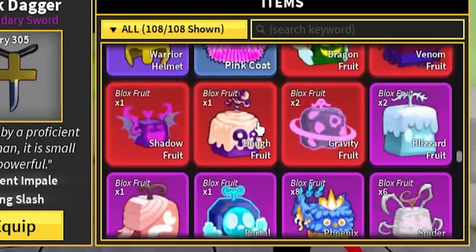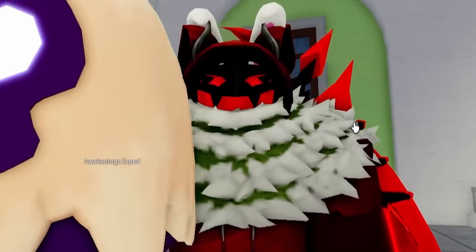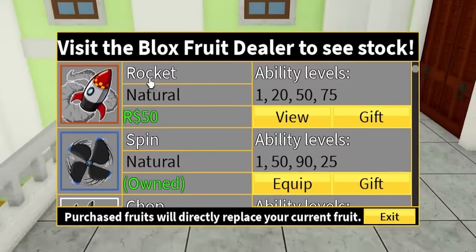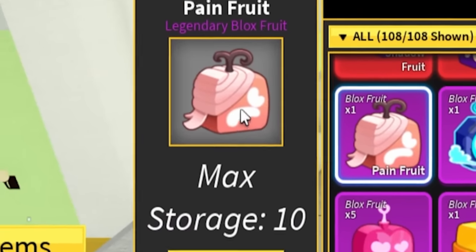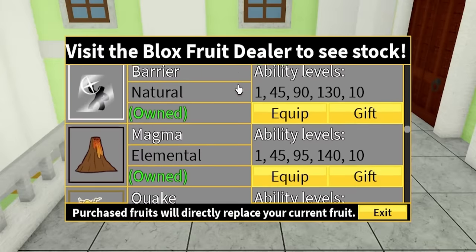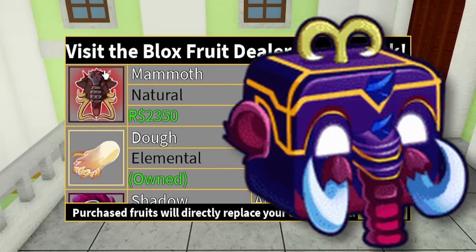There's a bunch of reworks on a bunch of fruits too. Like look at my little Doe fruit — he's all gooey now, he's got little eyeballs and everything. Kilo fruit is now called Rocket, Paw fruit is now called Pain, and the Pain fruit looks like this. I don't know why it looks depressed. They also added two new fruits to the game: Sound right here and Mammoth fruit right here.